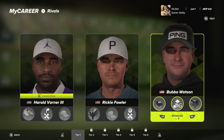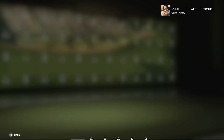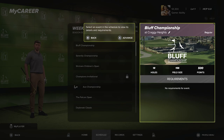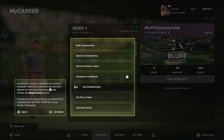Each rival unlocks specific awards — shoes, a Jordan hat, a Ricky Fowler driver, a Puma hat, a golf ball sleeve. With Varner and Bubba Watson you get a Ping visor, some currency, and a Ping driver. There are different tiers and you work your way up to face Tiger Woods as the final rival. You can view your upcoming career schedule, past results, and leaderboard from the schedule tab.